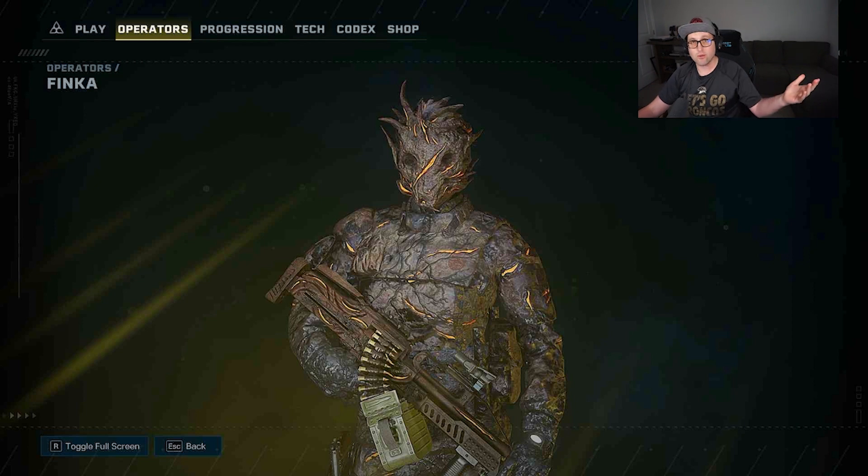This is, as you can see here on the screen, Finca. Finca is the new Protean added with the crisis event After Effect. It goes operator Protean every other season, and this season we are seeing Finca, which is a very interesting addition that I am very excited to try and take down. We're going to be doing some hunting for Proteans.